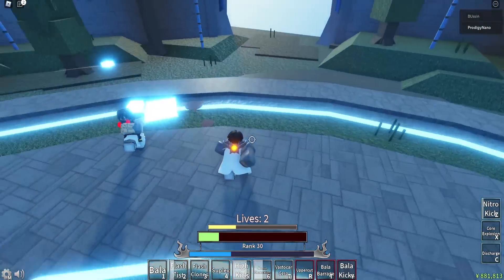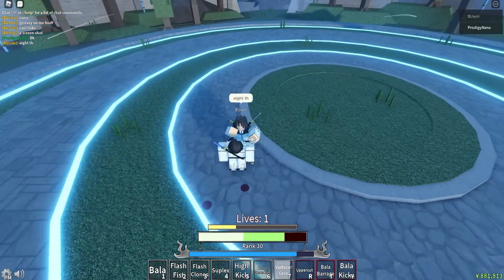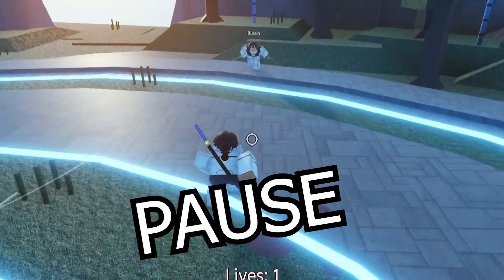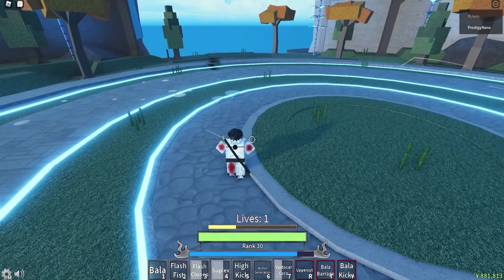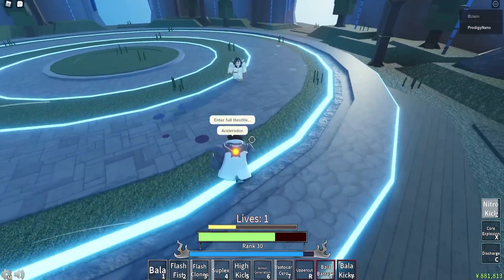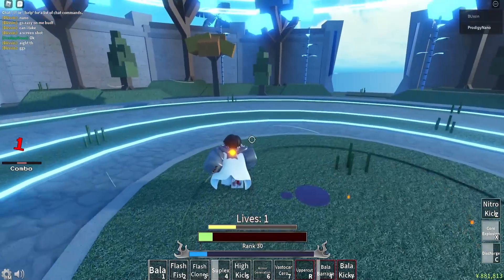Let's use Core Explosion here and kill him. This guy wanted screenshots mid-match, and I missed the Cero. Good parry - this guy's actually parrying me a lot, which is surprising because fists are pretty hard to read. He's just going in on me, I'm going to Flash Clone out. Nice! GGs - that match was close. Fights take way too long because Res literally has no cooldown. You can just Res multiple times - it's crazy.